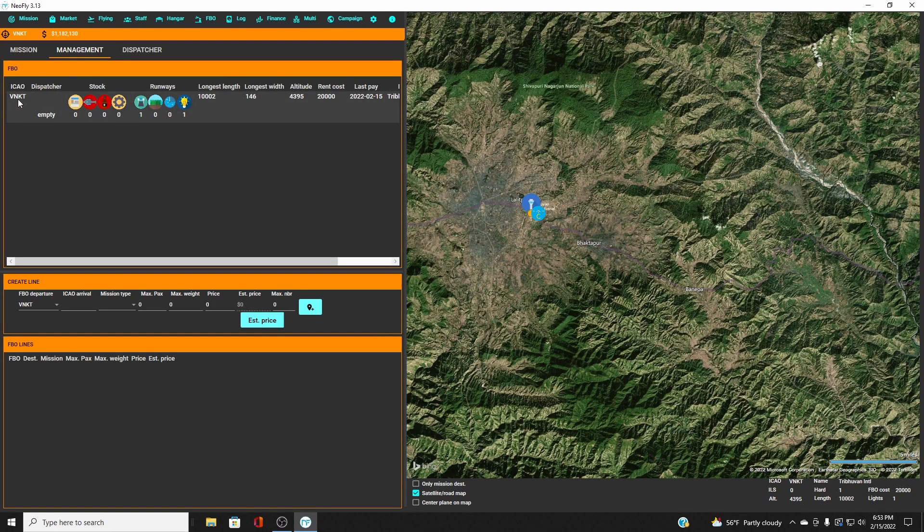Now we have an FBO at VNKT, which is Kathmandu. Here is our stock. The first three items help generate higher-paying missions — this is not a static item; every time it generates a deluxe mission it uses one. For deluxe passengers you need magazines in stock, for deluxe VIP you need caviar, and for deluxe airline you need whiskey — because nothing goes better than whiskey, mountains, and rude passengers. Mechanical parts let you repair your airframe without paying for repair separately.